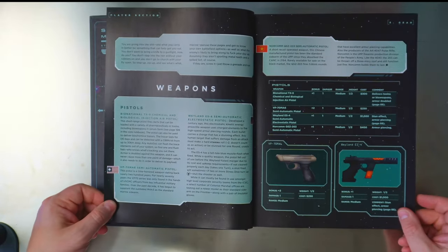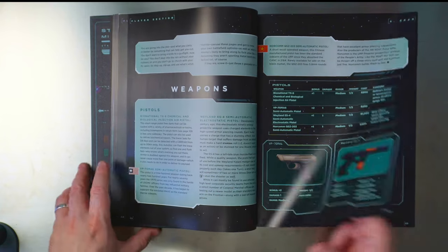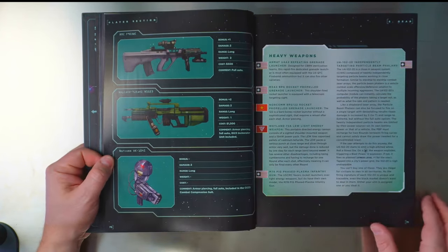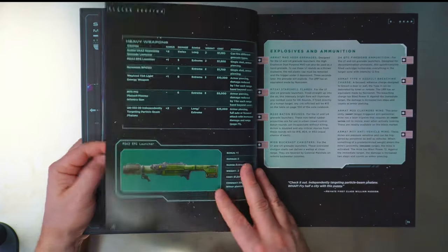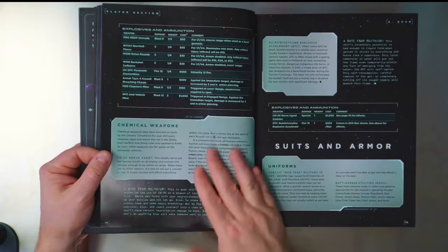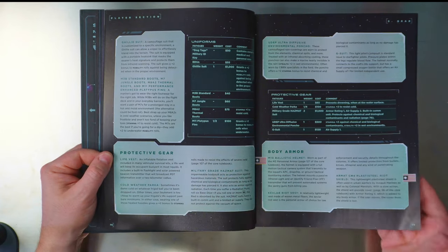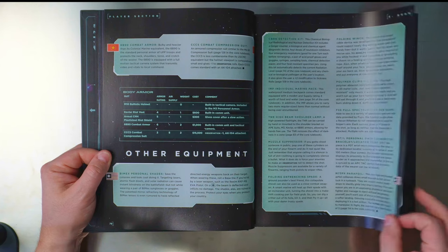For weapons, you've got your pistols — that Wayland pistol looks cool — a little bit about rifles, heavier weapons, rocket launchers, and explosives.